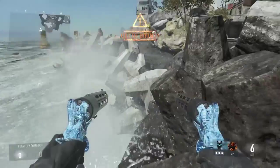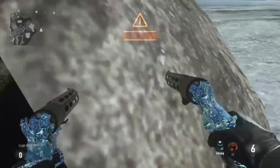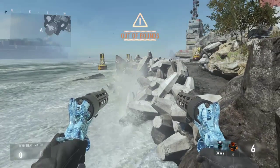You'll land near some little rocks. From here you can just explore as you please, just go wherever you want. All you do is just lie down and then you can just be in this little spot and explore as you want.